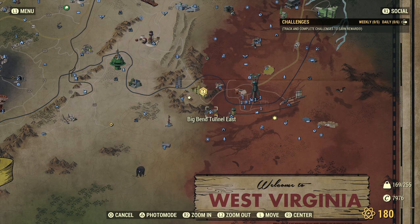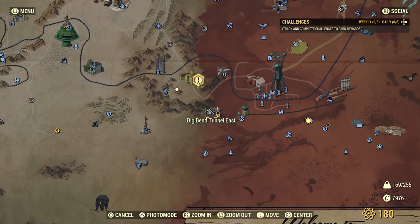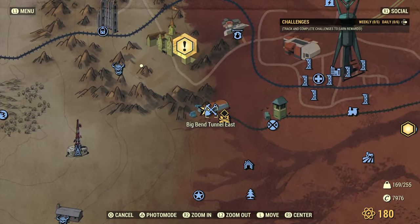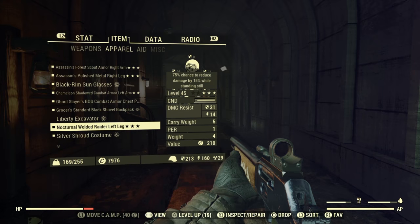Here we are at Big Ben Tunnel East. This is where the Riding Shotgun event begins. Plus 30 carry weight, and it doesn't spoil too often. It also satisfies about 40% of your hunger.